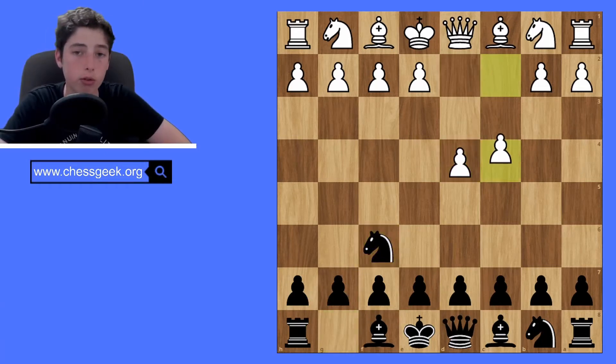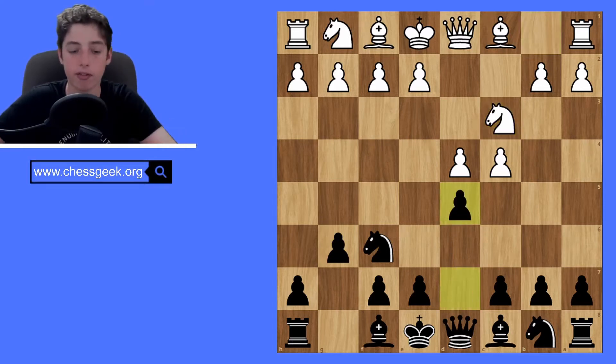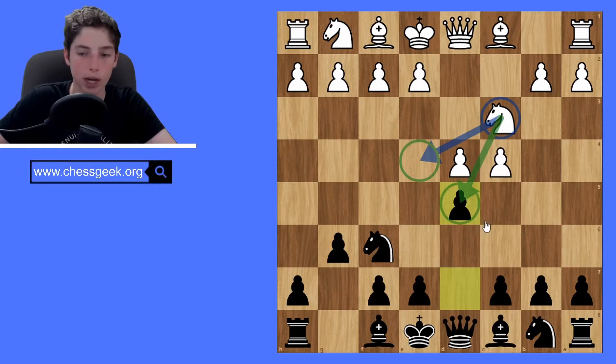I am of course talking about the Grunfeld opening, which stems from the King's Indian, but instead of fianchettoing the bishop, you play d5. The idea with the Grunfeld opening — and realistically any opening faced with d4, c4, c3 — is getting rid of this knight, because this knight is a huge piece for white. It controls the center and helps these pawns be a little bit more important and powerful.